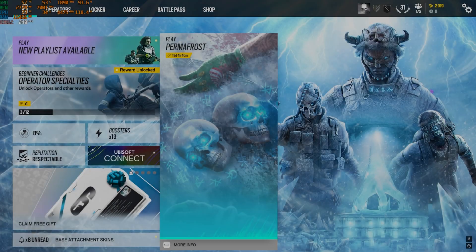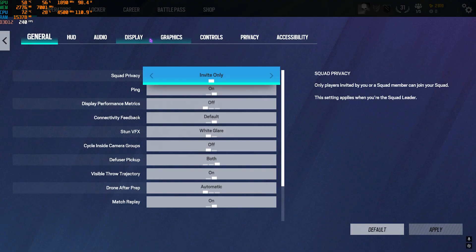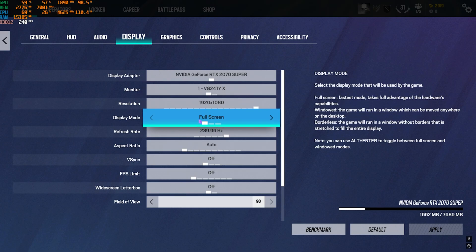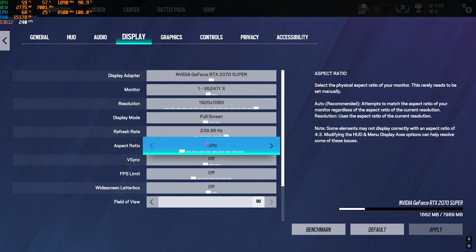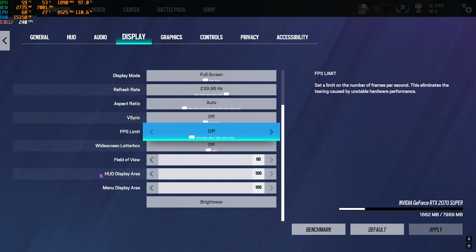Once done, drop into the game for the best in-game settings. Go to the settings gear, head to Options, then Display. Make sure your Display Adapter is your native graphics card, your monitor is set to native resolution, Display Mode is Full Screen, and Refresh Rate is at maximum. Aspect Ratio should be Auto, VSync Off, FPS Limit Off, Widescreen Letterbox Off, and FOV set to 90.